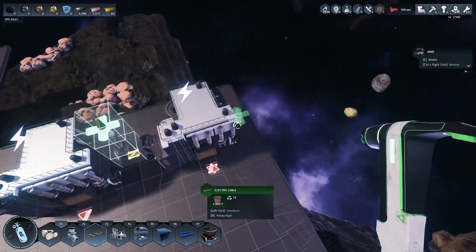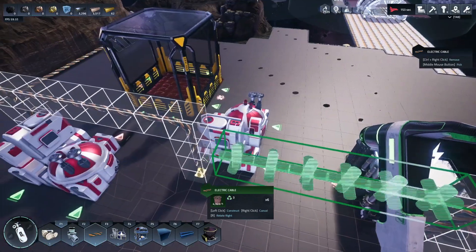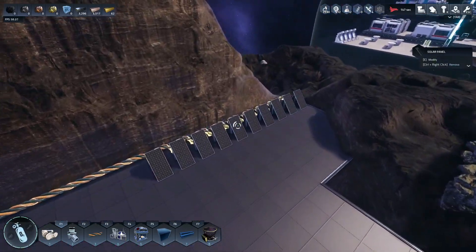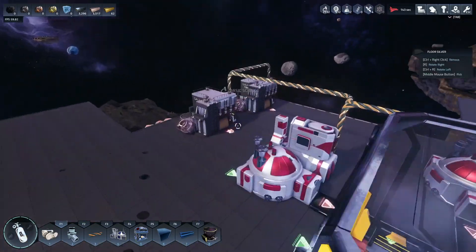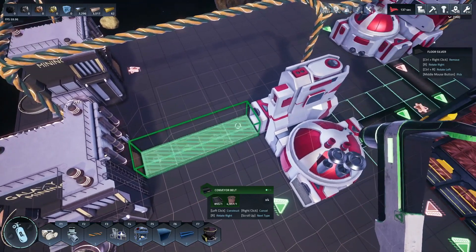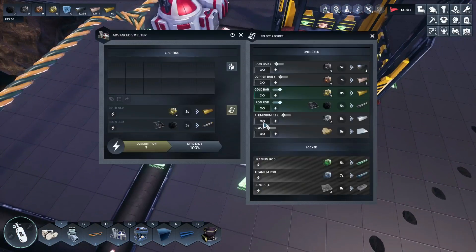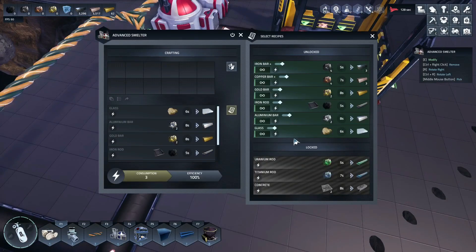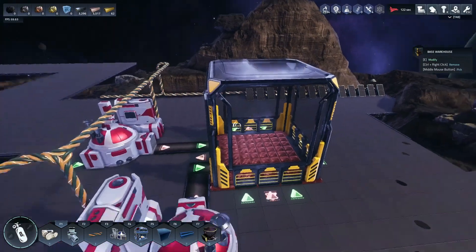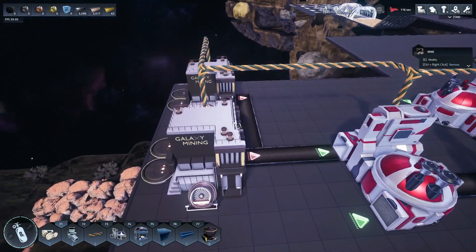This mine does copper, this one does gold. Let's add four solar panels — easy enough. We need belts connected. These need all the recipes enabled because this is basically our planetoid processing area. Eventually we'll feed everything in. We need to build a robot assembler, which is under devices.